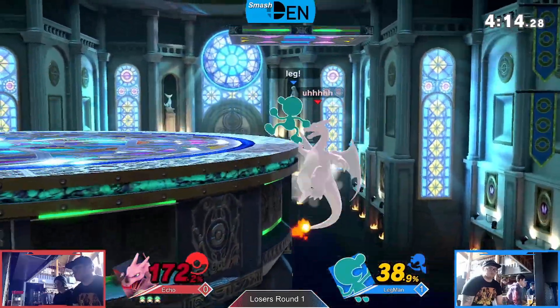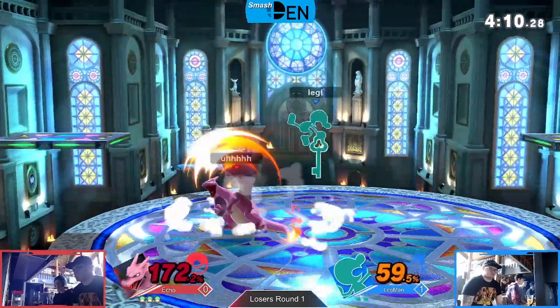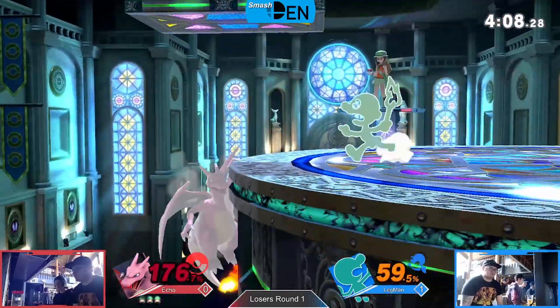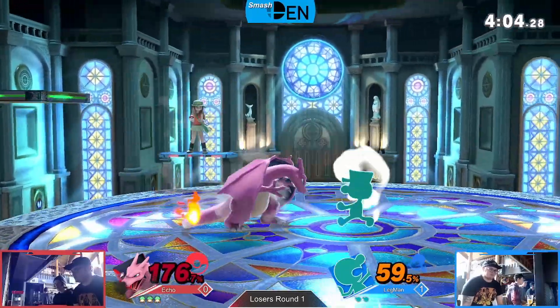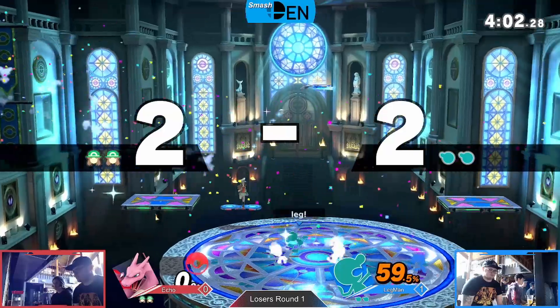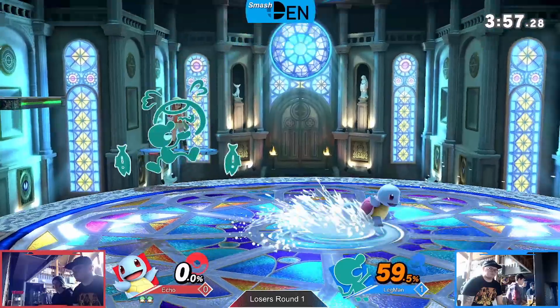Charizard, gets the Flare Blitz — can he still recover? He can. Gets some flames in, goes for the up smash but just missing. Game and Watch is trying to find a kill here now. 176, gets the side tilt, that'll do it. Cycling through his Judge just in case — down throw into side-B I think. Gets the 6, so he still has a 9 on deck possibly.